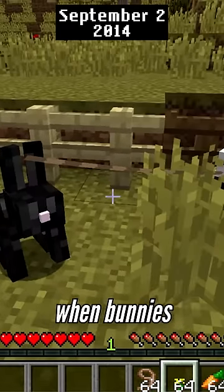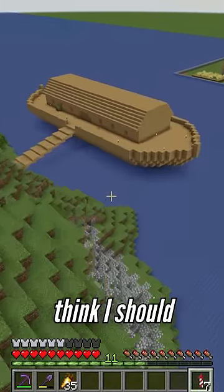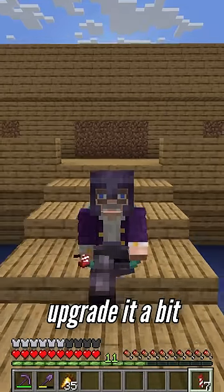I would have done the same when bunnies were introduced, but I was too lazy and before I knew it, they'd been taken out of the plains biome forever and I missed my only chance. But anyways, what do you guys think I should do with this ark? Should I preserve this cool bit of history, or should we upgrade it a bit to fit with the rest of my world?